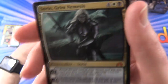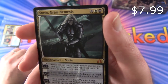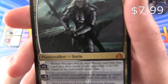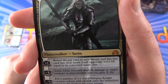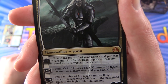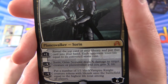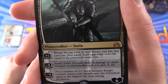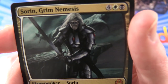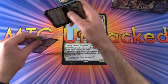And the rare is a mythic - yes, you got a planeswalker! Sorin Grim Nemesis. Six loyalty for six mana. His plus one: reveal the top card of your library and put that card into your hand, each opponent loses life equal to its converted mana cost. Minus X: he deals X damage to target creature or planeswalker and you gain X life. Minus nine: put a number of 1/1 Black Vampire Knight creature tokens with lifelink onto the battlefield equal to the highest life total among all players. Nice pull there. Congratulations Kim, thank you for being a patron.